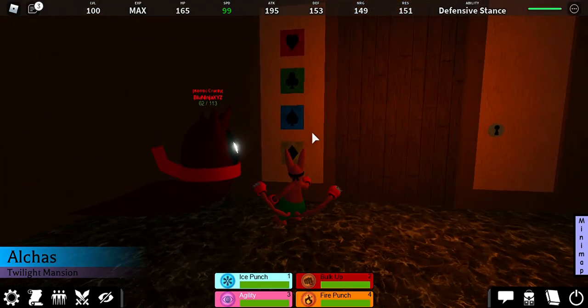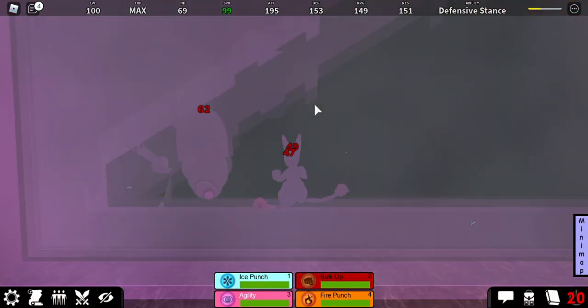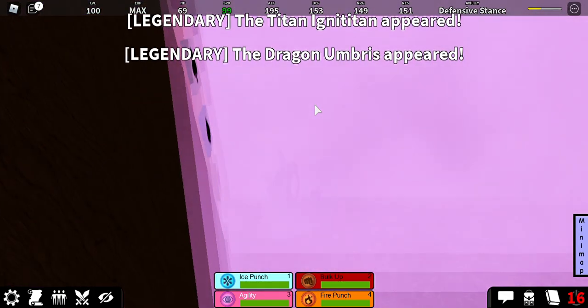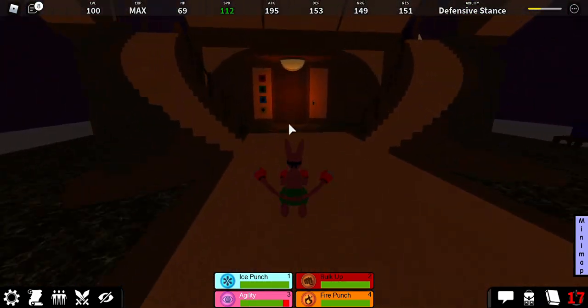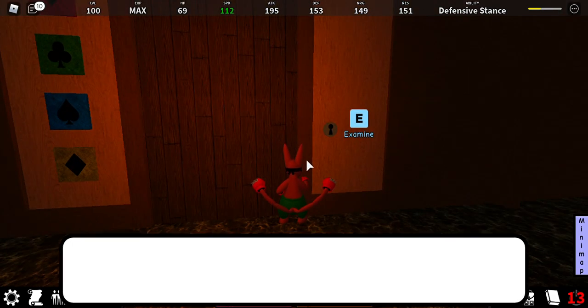Make sure you guys have the format — red is hearts. Sorry guys, I can't move for some reason. Okay so make sure you guys have this format, and then when you have the key you guys gotta examine.